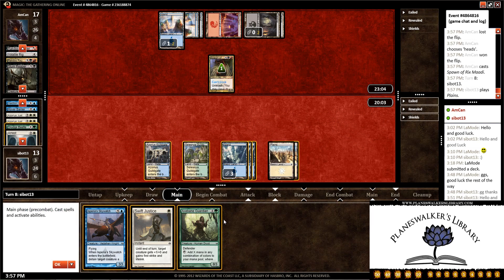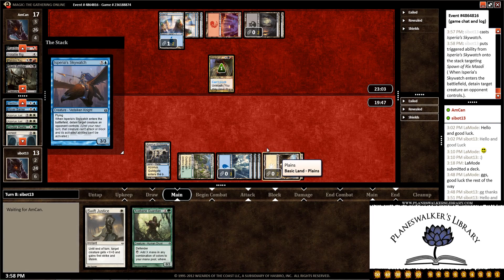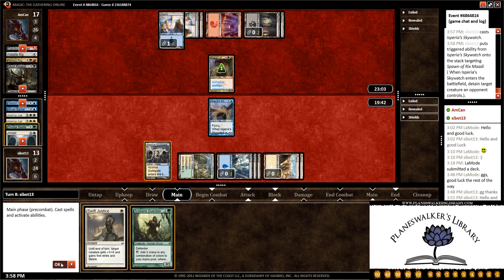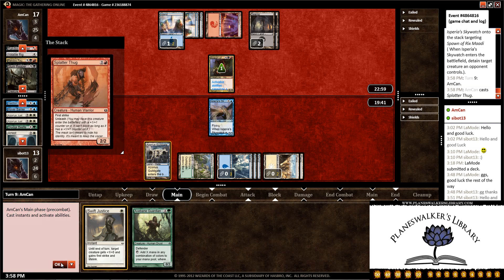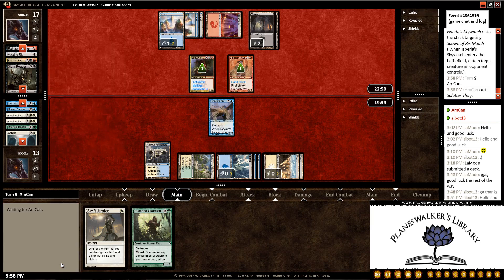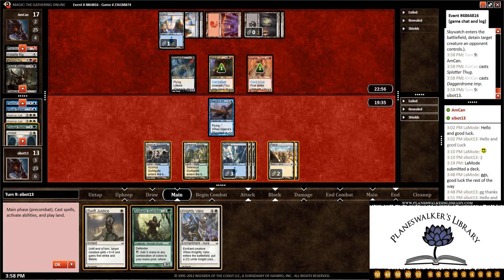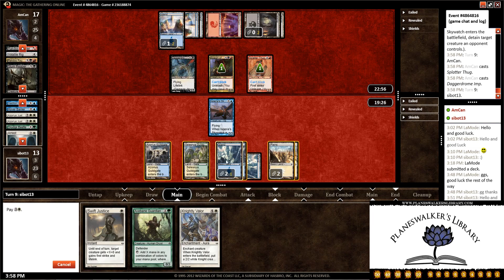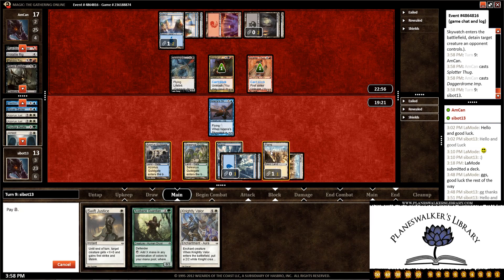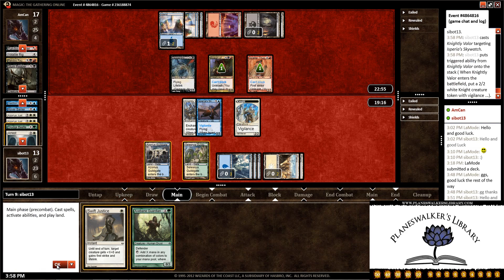We draw another land. Let's go ahead and play out the Skywatch. Leave up Swift Justice and pass the turn back. We get a Splatter Thug and a Dagger Drum Imp — not looking too great here. We get a Knightly Valor, which is really good. Let's Knightly Valor up our guy. Leave our Guildgates up to give us the most options in the opponent's eyes. Let's go ahead and attack and pass the turn.